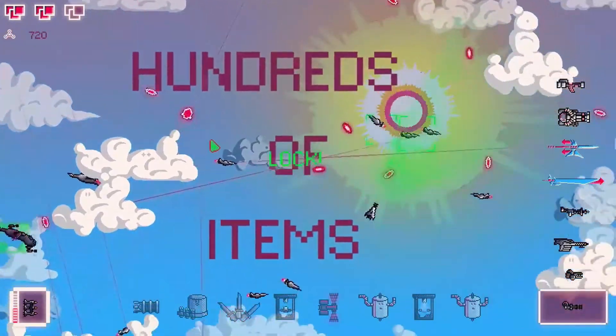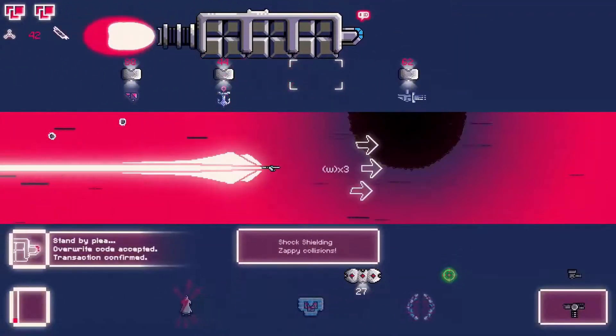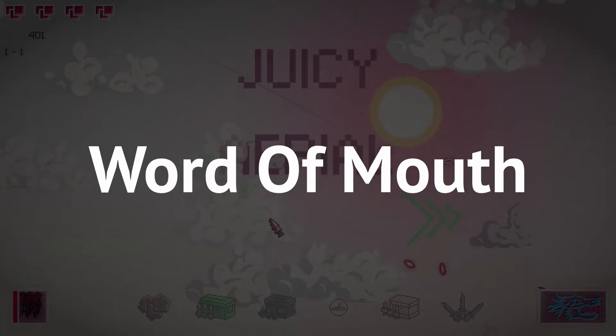The best way to get people to play your game is just to make a really good game. If you make a really good game, people are going to tell their friends, talk about it on social media, and basically do a lot of the marketing for you.